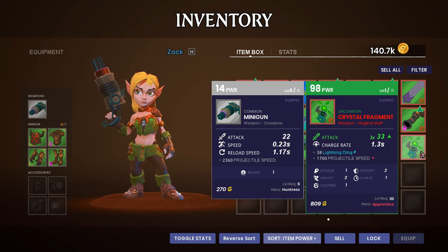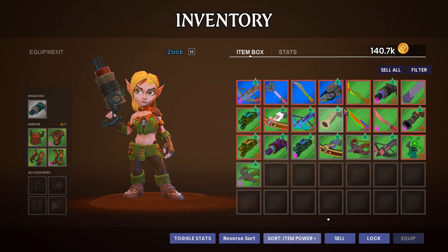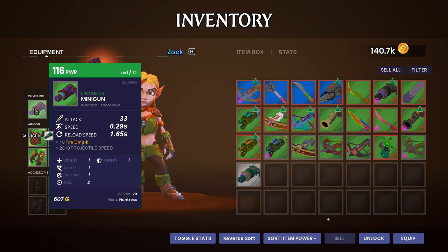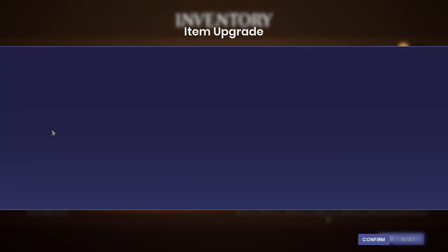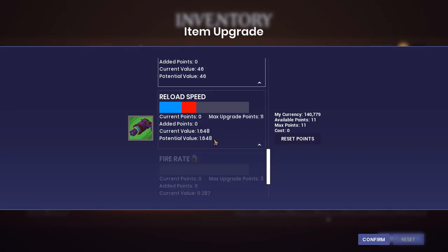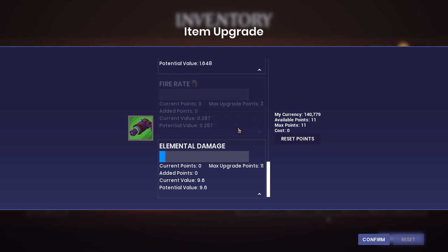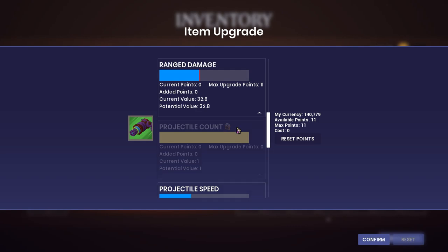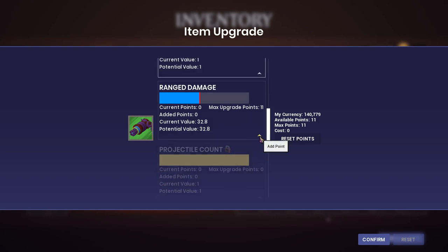I'm thinking about switching over to some apprentice DPS, but I think we're going to stay true on the huntress. Let's go ahead and get this bad boy equipped, and just like last time we want to get it upgraded. First things first - we've got three points we can put into fire speed, and everything else we want to go into ranged damage.